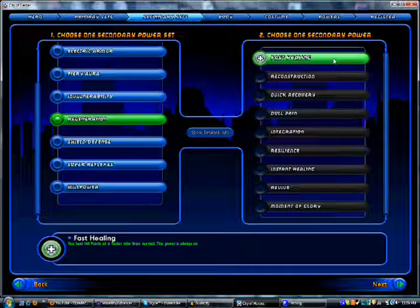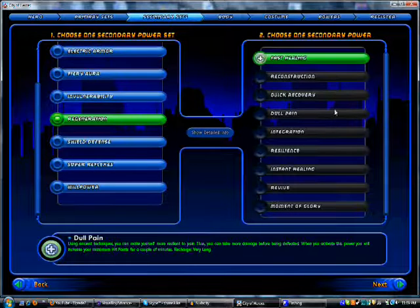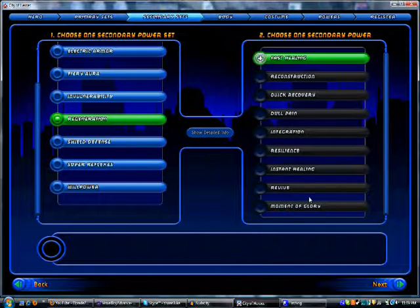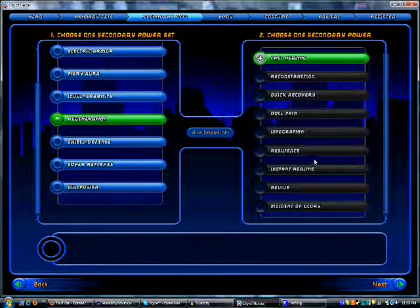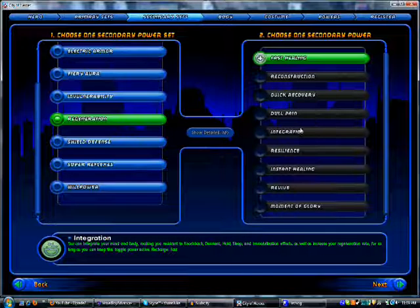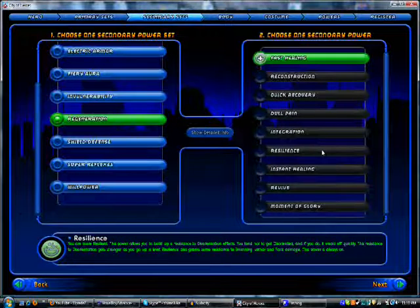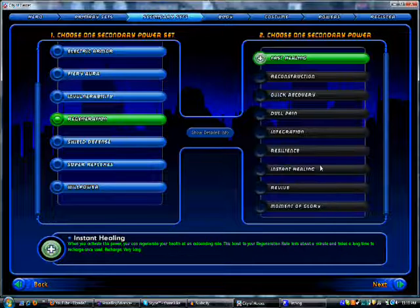It's got Dull Pain, just like Invulnerability does. It's got Fast Healing — it's just got a lot of stuff that increases regeneration, a little bit of stuff that increases resistance. But other than that, really, really high regen. What makes Regen so good is that it's got two different heals, which is Dull Pain and Reconstruction. It's also got no really big holes because it's got all the protection to mesmerizations and everything.